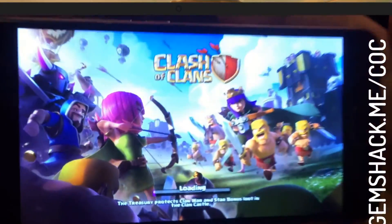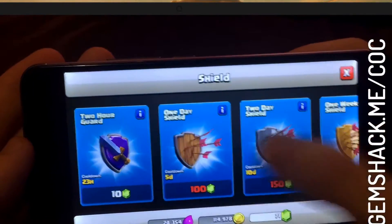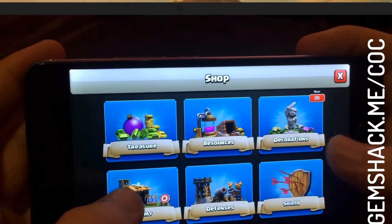Now we'll launch the game. At the moment, I have 114,978 gold, 24,354 elixirs, and 71 gems on my account. I cannot buy expensive goods — a shield for a week, a pirate flag, and so on.